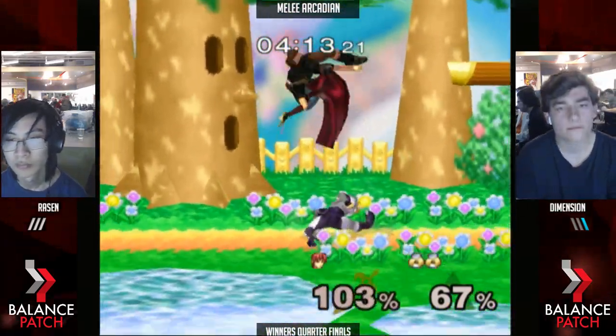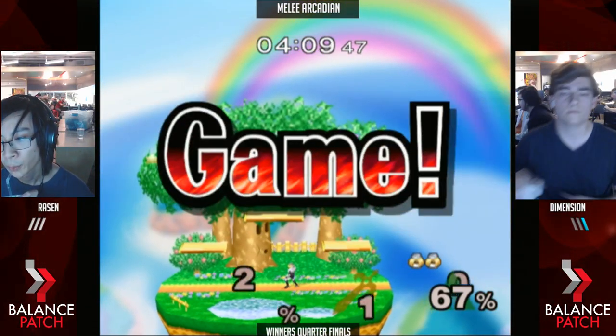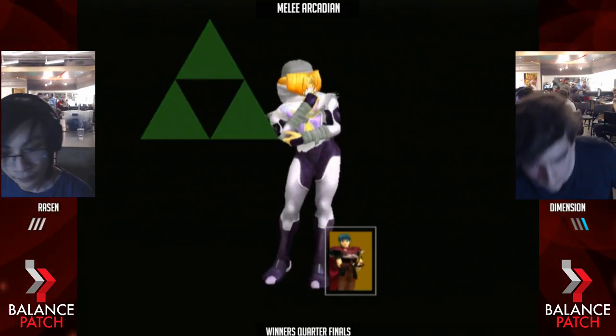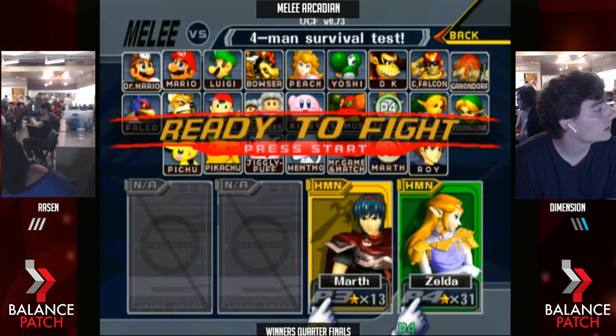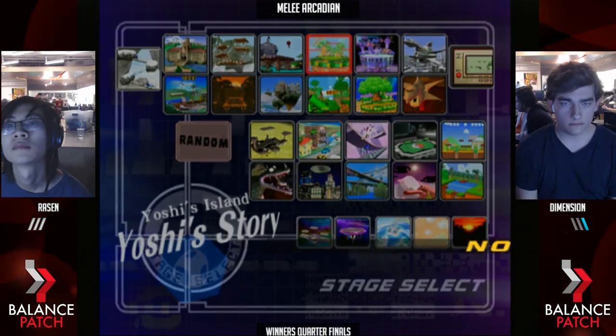Gets the grab. It should be it. Here we go — ninety percent, he ends up getting that down throw, a little dash and up smash. That's sick. Raizen gets himself on the board. Yes, there is UCF here. Why do you think we got a Marth this far in winner's bracket? Of course we're running UCF — how do you think he's getting these dash backs consistently?